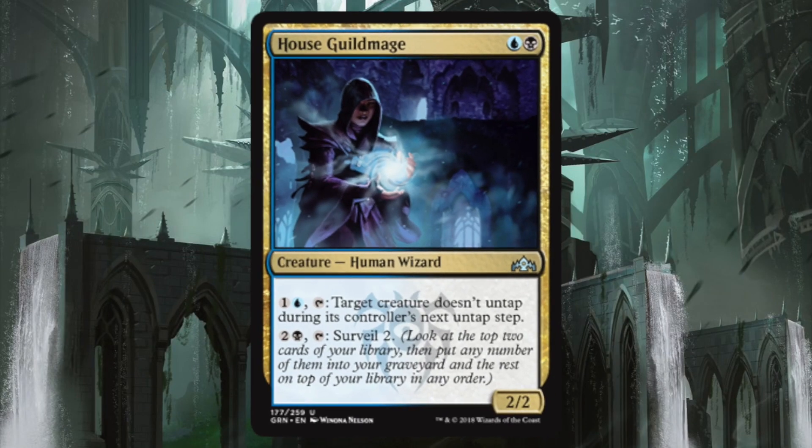That was House Guildmage — a blue and a black for a 2/2 human wizard, with the ability: one and a blue, tap — target creature doesn't untap during its controller's next untap step. And two and a black, tap — surveil 2.